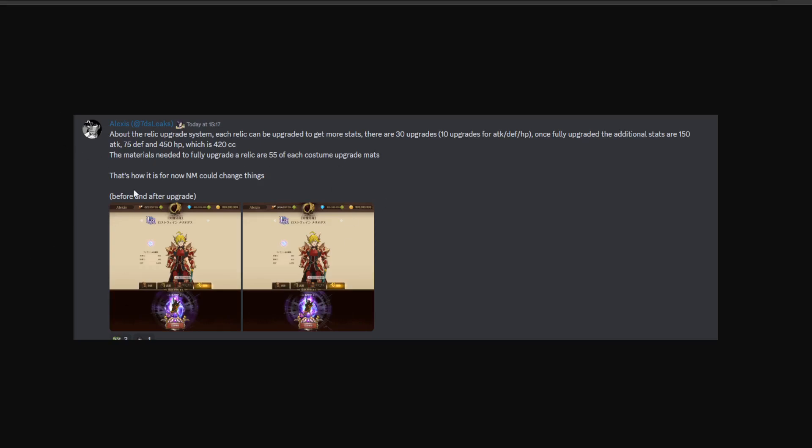First, he spoke about how you would pay for it — basically 10 upgrades, one each for HP, attack, and defense. It would cost you a certain amount of materials, specifically 55 of each cosmetic upgrade material to max out each one, plus around 30 million gold or whatever it was. Of course this could still be changed. The stats you'd get: 150 attack, 75 defense, 450 HP, which is about 420 CC per character.